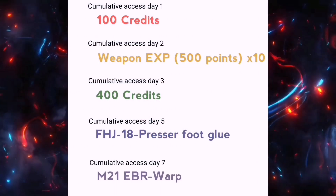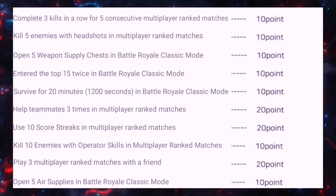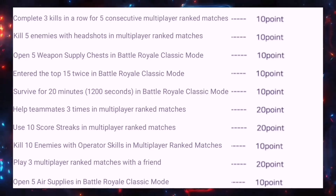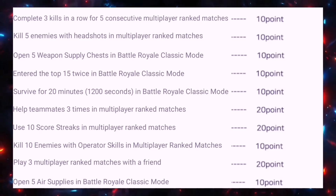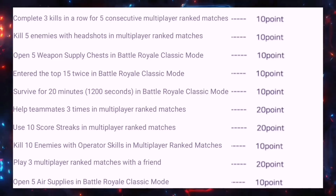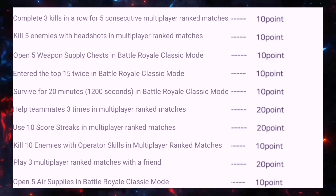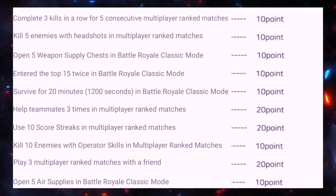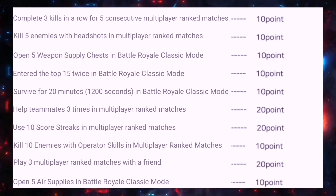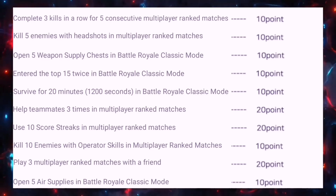The second event is known as the Nail Biter event, which has a lot of different missions: get three kills in a row for five consecutive multiplayer ranked matches, kill five enemies with headshots in multiplayer ranked matches, open five weapon supply chests in BR Classic mode, enter the top 15 twice in BR Classic, survive for 20 minutes in BR Classic, help teammates three times in multiplayer ranked, use 10 scorestreaks in multiplayer ranked, kill 10 enemies with operator skills in multiplayer ranked, and play three ranked matches with a friend.